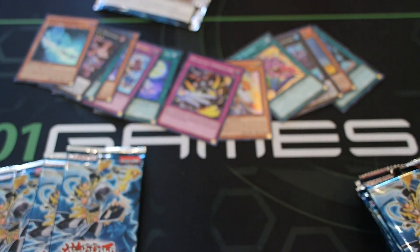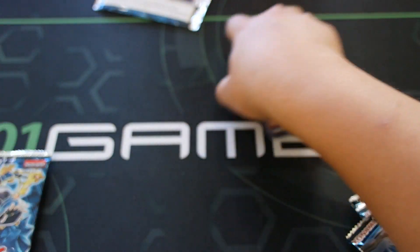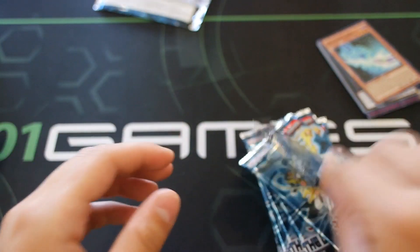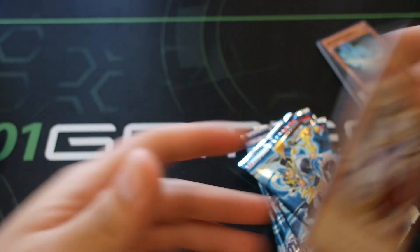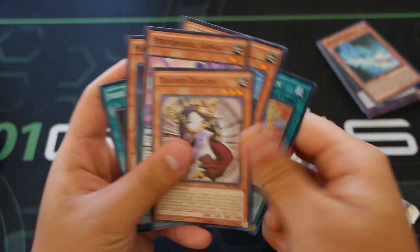What's the best secret other than Pot of Desires? Cosmic Cyclone! Smash the thumbs up even more for a Cosmic Cyclone. Actually, what I really want is the Nirvana High Paladin - it's a secret rare. Trimid Dancer, Metafool's Fusion coming up.